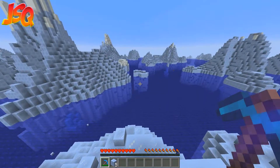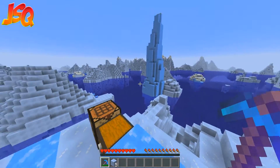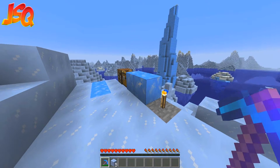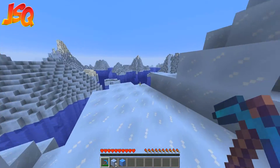You can find blue ice underneath icebergs. All of these are icebergs down here — you can see a little blue ice attached to that there, and down there and over there. There are also some big ice spikes that contain blue ice. The only ways to obtain it is with a silk touch pickaxe, so you can either mine it directly.